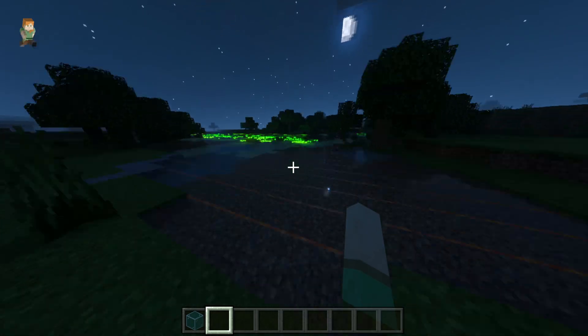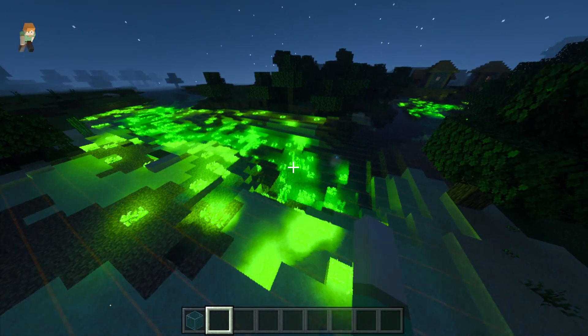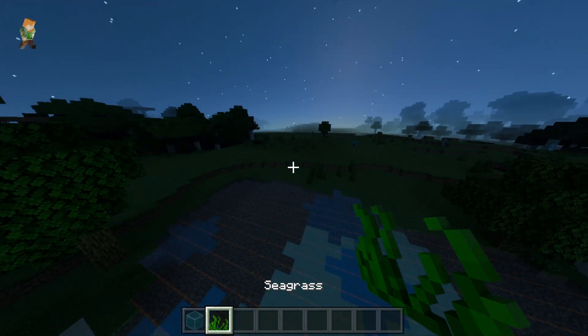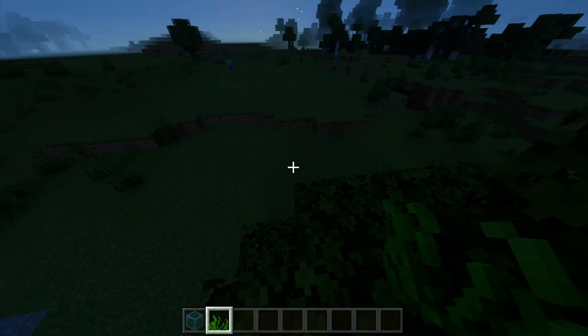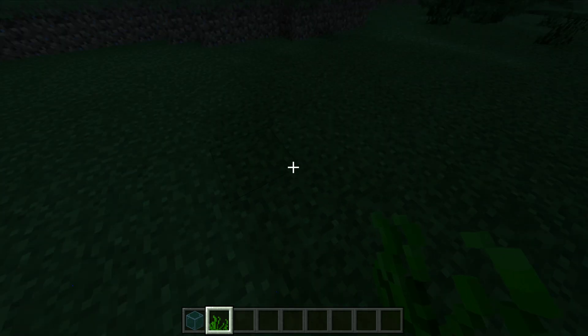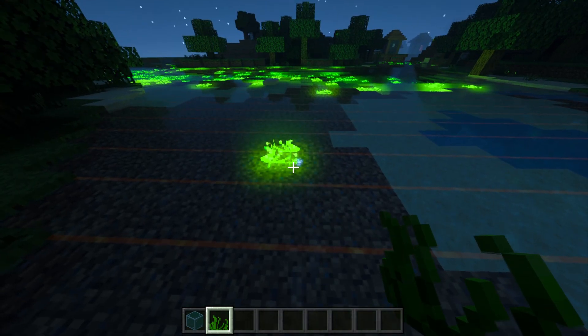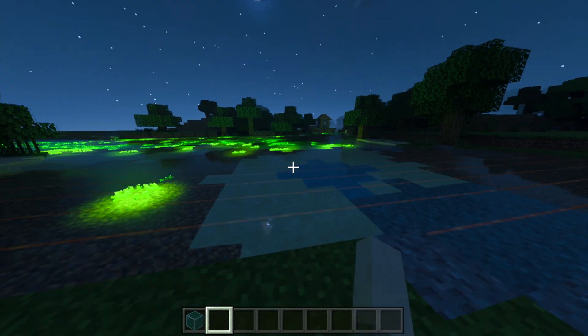That's pretty good, but that is weird. I think I know what's happening — the seagrass here is also bugged because of the lighting issue. Hang on. Yeah, it's the emitted light — this is a texture pack bug.